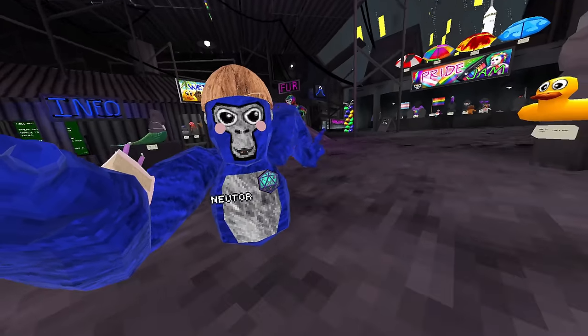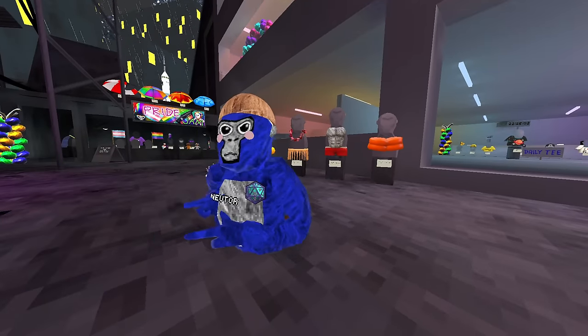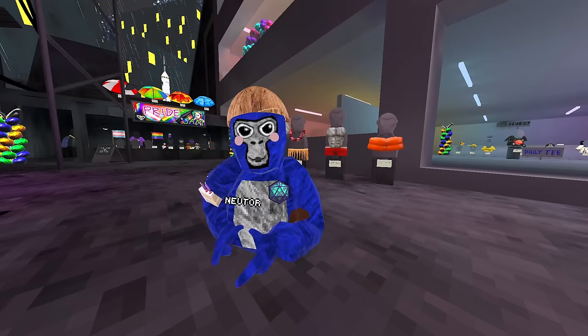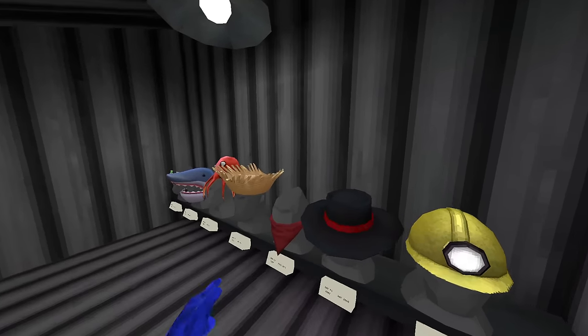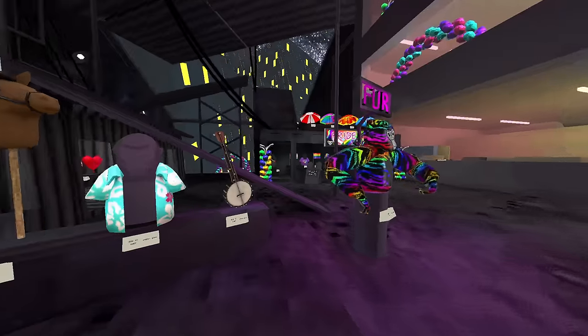We also got the new Wet and Wild M shop, which brings back all the old beach cosmetics, as well as three new animated and colorful umbrellas that go very good with almost anyone's fit. I might be getting that blue umbrella to match this fit. They used this flashback shop to host basically every one of the beach cosmetics, as well as four wild west cosmetics from last year, if you include the pig axe.